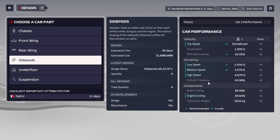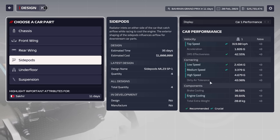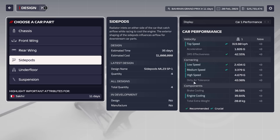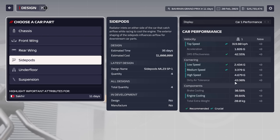Dirty air tolerance might sound a bit weird, but it's basically just how much time you lose behind another car. In F1, when you drive behind another car it throws dirty air — disturbed air — onto the car behind, making it harder to drive in. You don't get as much downforce, so if you have bad dirty air tolerance your tires will heat up quicker, you'll struggle to overtake, and you'll actually lose lap time. This is important, but as long as you get above 50 to 60 percent for most cases you'll be fine — keep it above 40 percent at minimum.